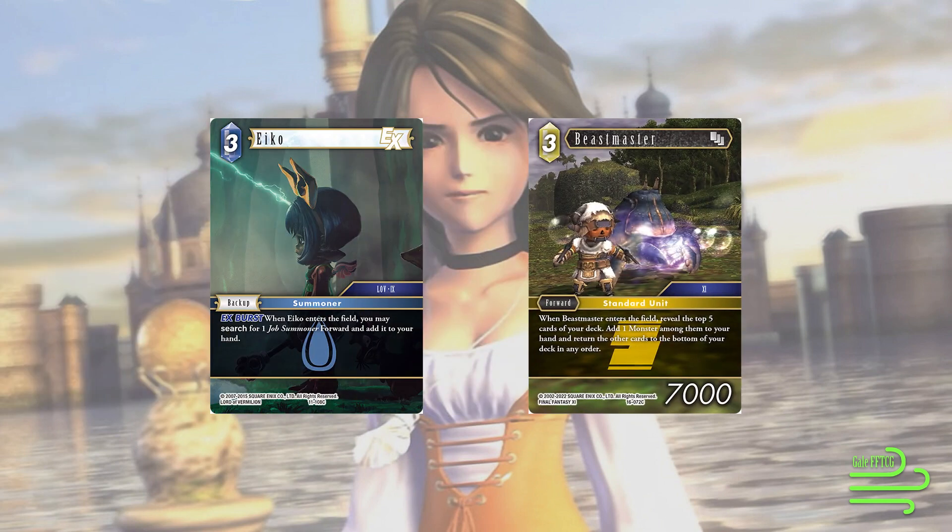Last but certainly not least are a few outlying cards. We have Aiko — when it enters the field, we can search for a Job Summoner forward. There's only one, and that's Garnet. It's an EX Burst that gets us a Garnet, so we can play this as our turn 1, search for Garnet, then play Garnet on turn 2 off of Aiko for effectively a 1 CP Garnet in our opening hand. And Beastmaster, which is effectively a Mira clone — 3 CP 7k Earth Forward. When it enters the field, you reveal the top 5 cards of your deck, add 1 monster from among them to your hand, and put the rest on the bottom. It's effectively Mira without the extra candy and without the EX Burst, but it's still a 7k, making it one of the more powerful forwards in terms of raw power.